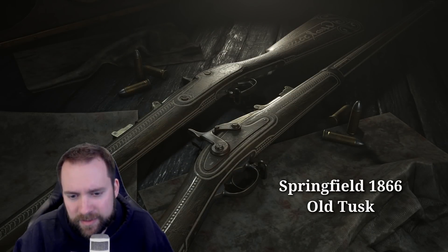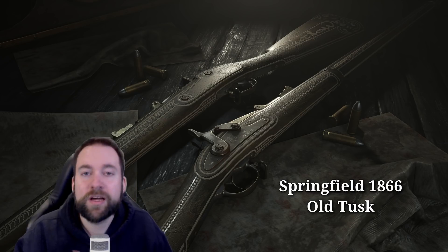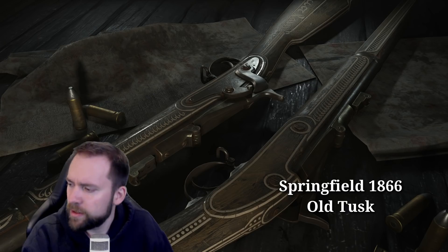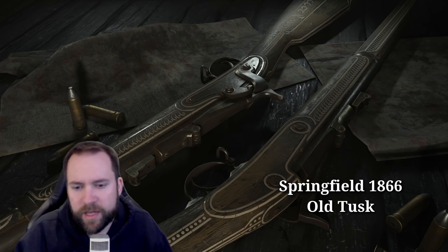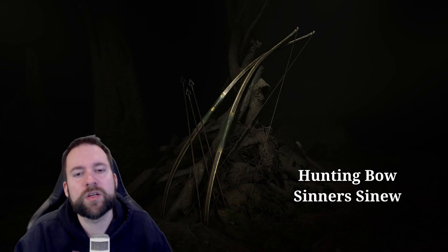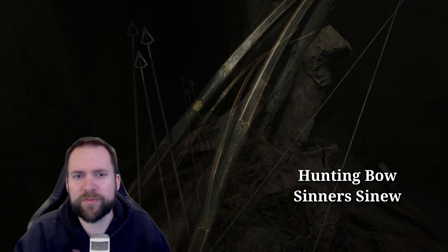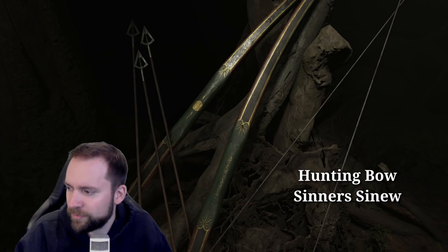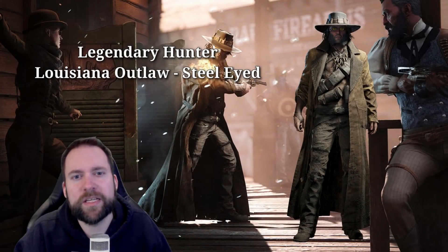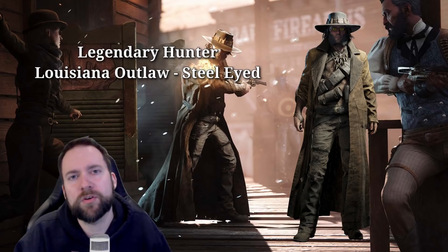Next, the Old Tusk, the Springfield 1866. Yes, we had that one already in the first Twitch drop event, but this one is beautiful. A lot of people were saying they wanted the Old Tusk to come back. Then we have a new hunting bow — oh my God, this one is just so awesome. It's a little bit like Lord of the Rings, like from an elf. Looks beautiful. And then the new legendary hunter, the Louisiana Outlaw, the Steel-Eyed. He looks pretty nice — we don't have enough hunters with hats, so here we go.